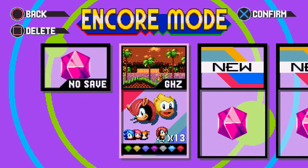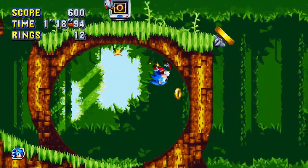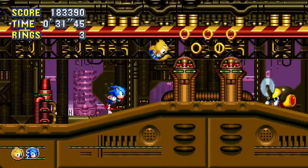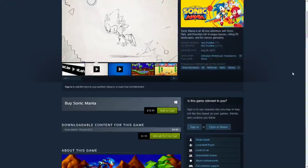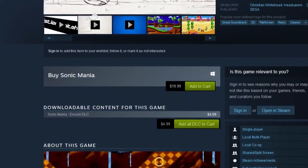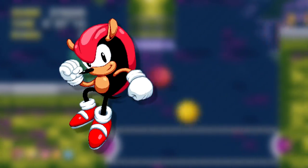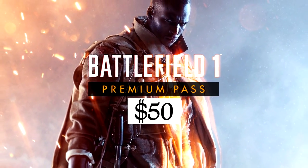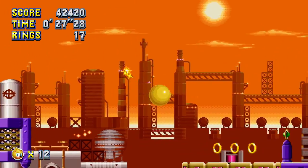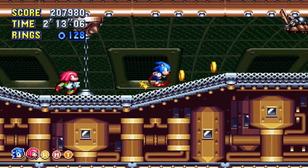That left one question: what of the game's new Encore Mode? If you already own Sonic Mania, it will run you about five dollars to buy the Sonic Mania Plus upgrade. Plus comes with new playable characters Mighty the Armadillo and Ray the Flying Squirrel, in addition to the new Encore Mode. As DLC and Season Pass prices soar ever higher, five dollars for two new characters and a remixed campaign mode might seem like a steal. The unfortunate truth is that, taken by itself, Encore Mode is pretty weak.